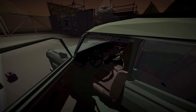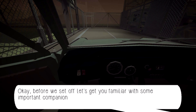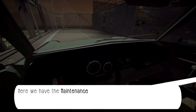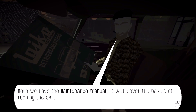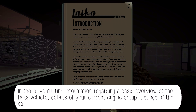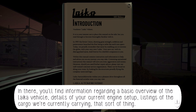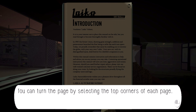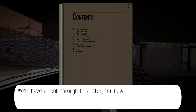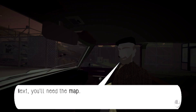I think we're ready to roll. Before we set off, let's get you familiar with some important companions. Here we have a maintenance manual — it covers the basics of your car. In there you'll find a basic overview of the Laika vehicle, details on your current engine setup, and listings of the cargo we're carrying. You can turn the page by selecting the top corners of each page. We'll have a look through this later — go ahead and drop that.